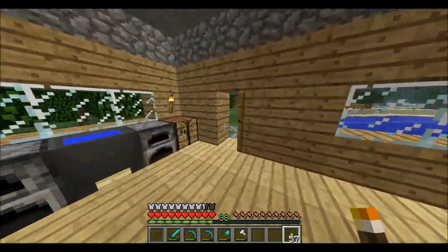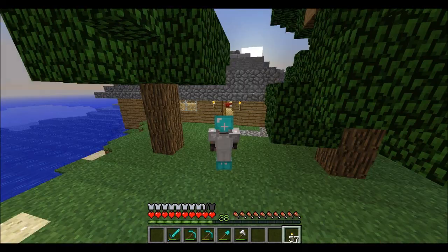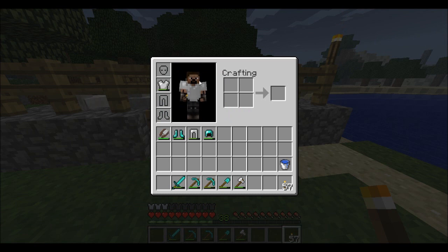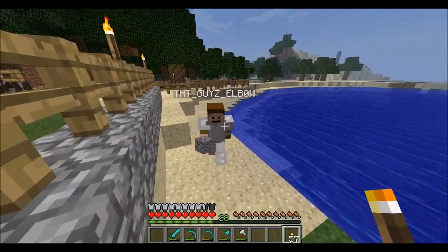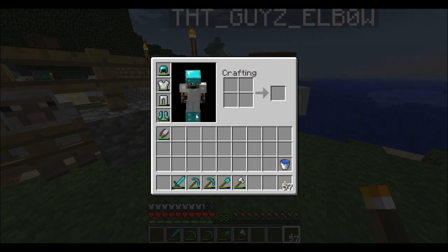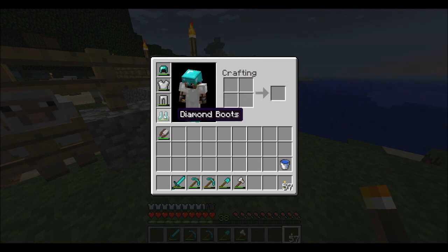Look at my diamond helmet! I have a diamond helmet and diamond boots. I also changed my skin — I'm like a beastly adventurer with a goatee now. My armor is getting pretty worn though — I need to repair it or make more. So I have a diamond helmet, iron chest plate, iron leggings, and diamond boots.